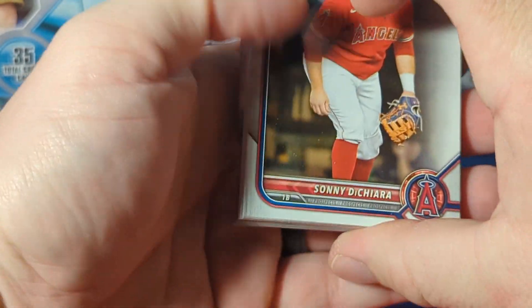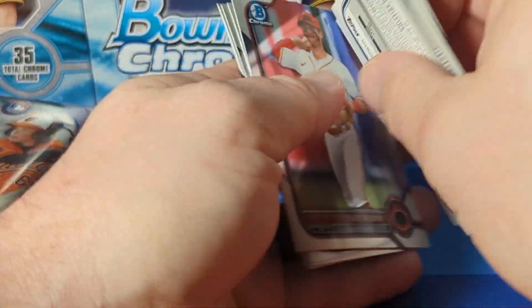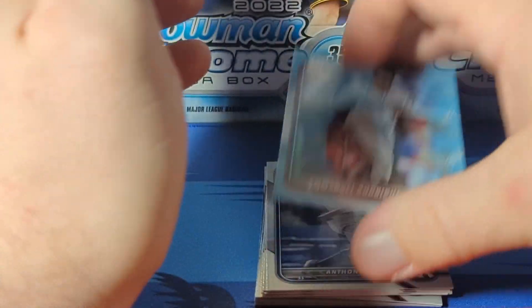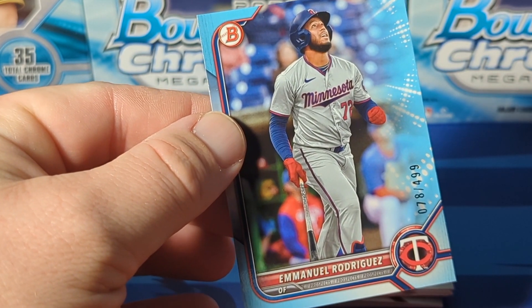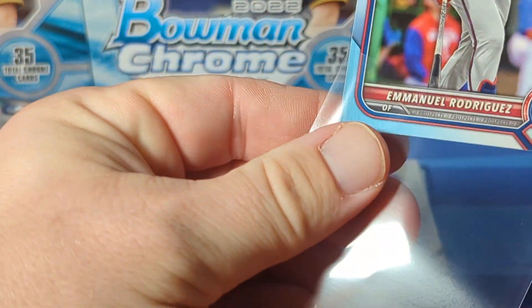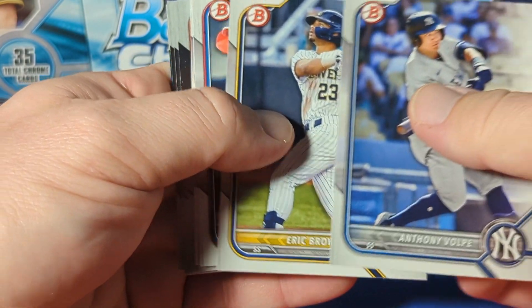Moving along a little bit faster so the video isn't too terribly long. Sky blue - Manual Rodriguez at a $4.99 paper sky blue. I did not watch an opening of this before getting it, so I had no idea that the cards were going to be all flipped around every other way.